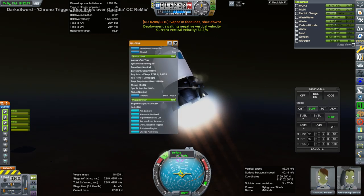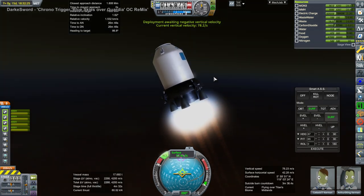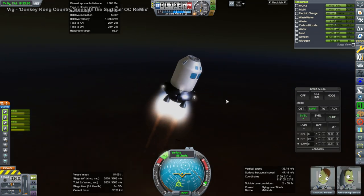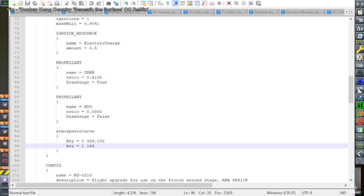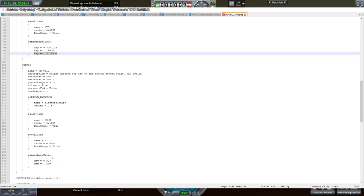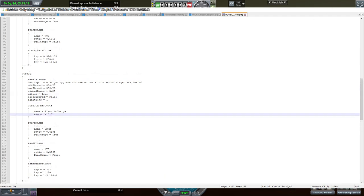When we stage, we are nowhere near where I expected to be. The whole thing with two stages has more than 7000 meters per second, which is plenty to get into orbit around Titan, but it's not happening here. I looked at the atmospheric curve and agreed with chat that we would have put a shorter nozzle on this RD-0210. To simulate that, we changed the 1 atmosphere number to 280 ISP, which seems reasonable, and added a key for 1.5 atmospheres set to 164 seconds. So that's very reasonable by any stretch of the imagination.